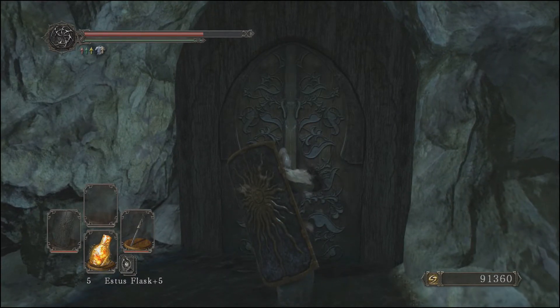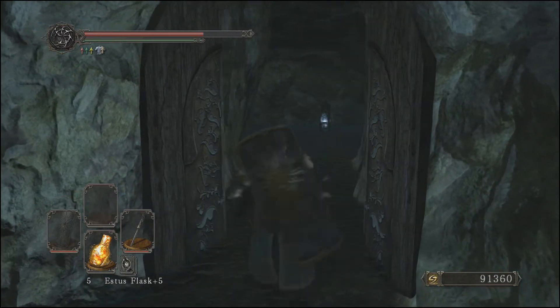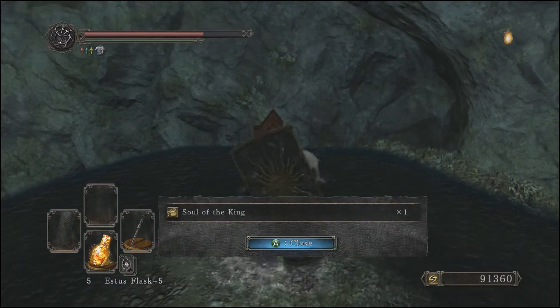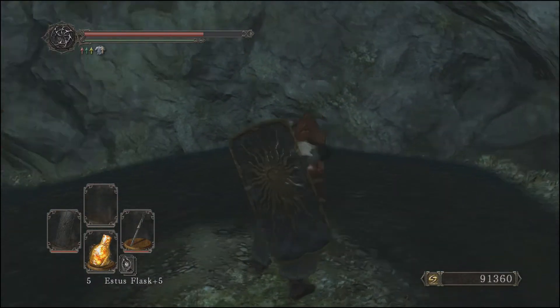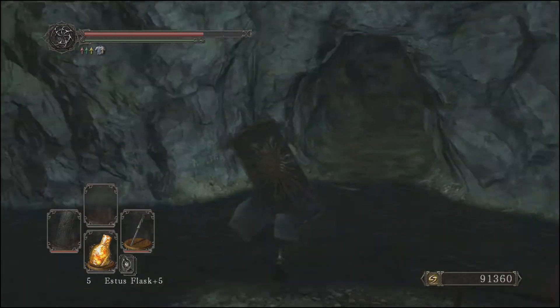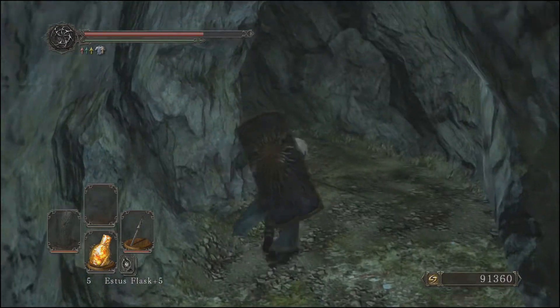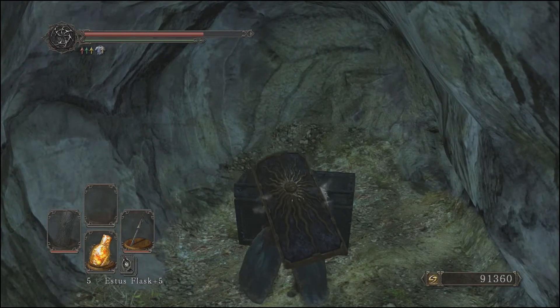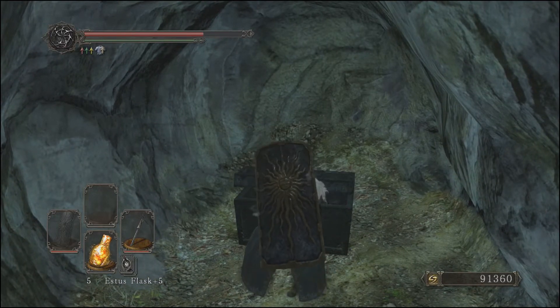First thing you see is a chair, and that's going to have the Soul of the King. You can trade the Soul of the King to Ornifex with some souls to get the king's ultra great sword or his shield — I'm not exactly sure what it's called. We're going to be heading up this path left from the chair, and at the top there's going to be a chest. Open the chest and inside is the king's armor.